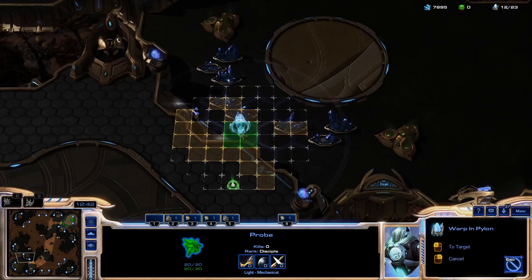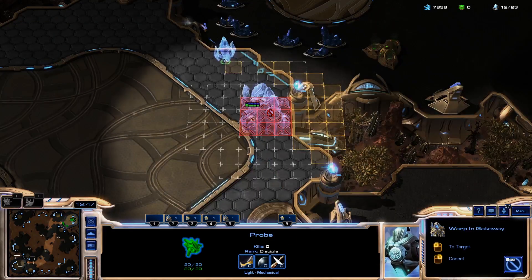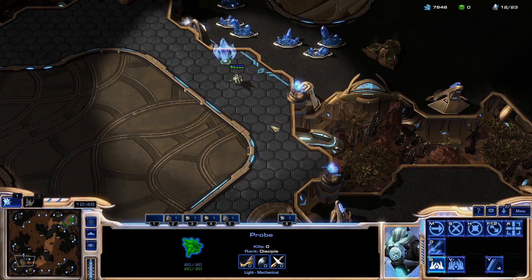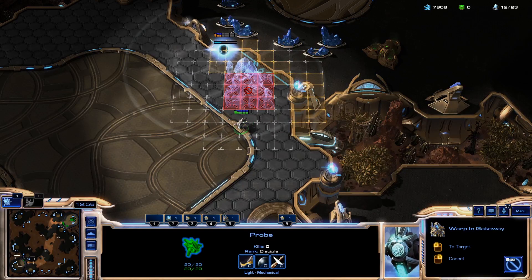On this side you're going to put the pylon again at this flat piece at the top, and then you're going to place your gate down here. Your gate is going to go here at the bottom and then your cyber can finish it off like this.